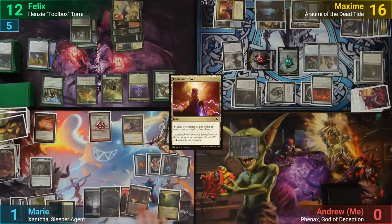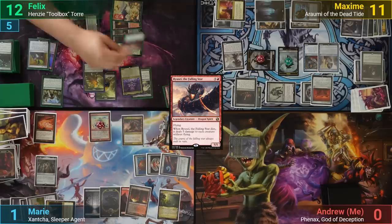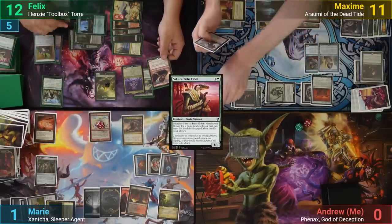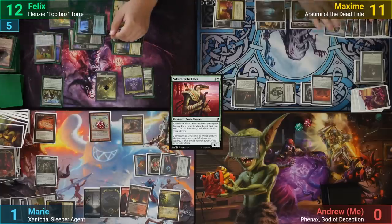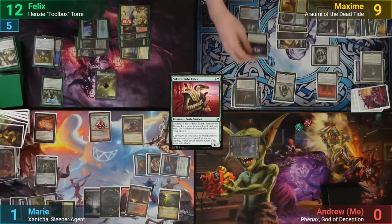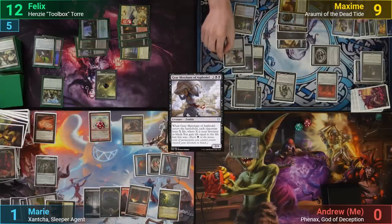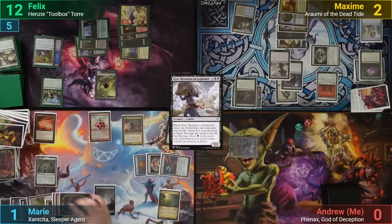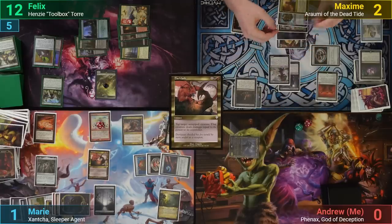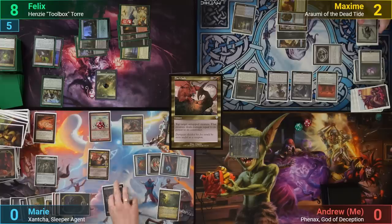Felix sacrifices an Ooze on his upkeep, blitzes out Ryusei, and swings it at Maxim for 5. After combat, Felix plays and sacrifices a Secluded Courtyard Elder, then during his end step has to sacrifice Ryusei, dealing 5 to all non-flying creatures and drawing a card. Maxim takes 2 off of Mogus and draws. He then plays Command the Dreadhorde, bringing back Dauthi Voidwalker and Grey Merchant of Asphodel, losing 7. With the Grey Merchant trigger on the stack, Marie responds by casting Backlash on the Grave Titan to try to save herself, but Maxim sacrifices it to the Altar of Dementia, milling Felix for 6. Those cards are exiled by Dauthi Voidwalker, and sadly Marie then dies, while Felix is drained for 4 and Maxim gains 8.